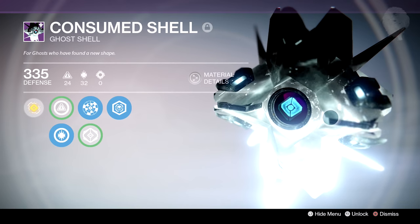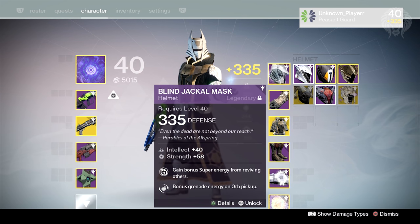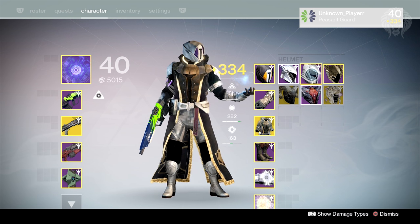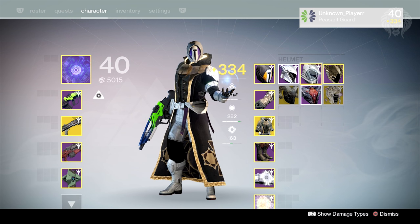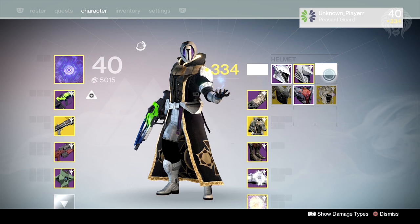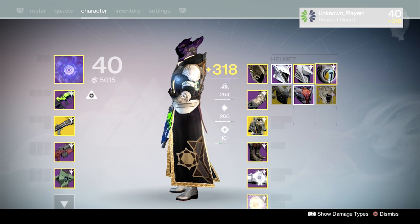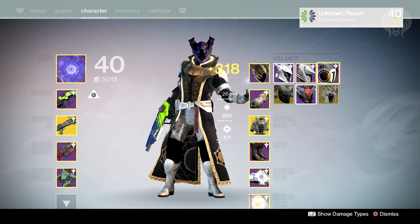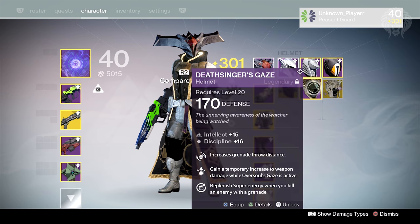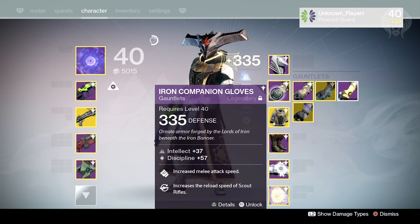Moving into the armor section — for the helmet my go-to is the Trials one, I love the look of it. There's also a Crucible one, and the Bark and Dune from Sublime Engrams, which is quite rare. Then we have a throwback to the Crota's End raid: the Deathsinger's Gaze, probably my all-time favorite Warlock helmet. I used to always use it back in Year One — I really wish there was a Year Two version. I've also got the Mask of Oryx for some reason, and the Skull of Dire Ahamkara, which is a pretty good helmet for the Voidwalker.